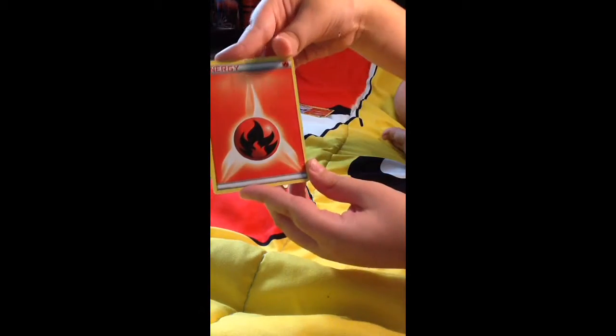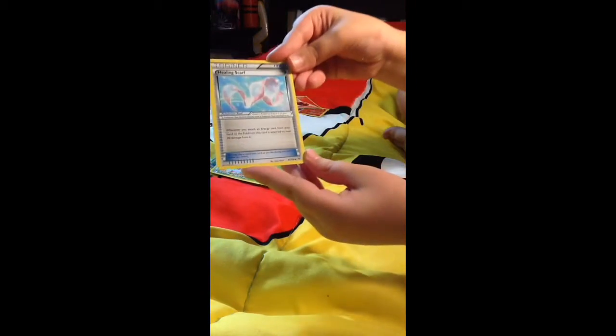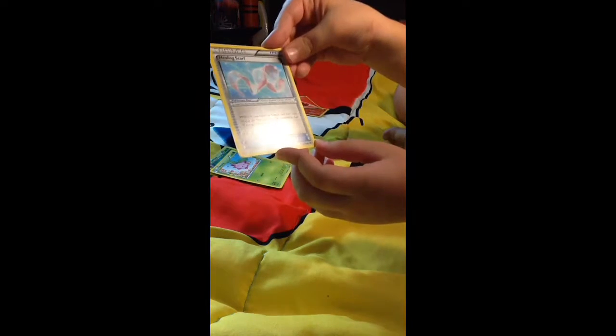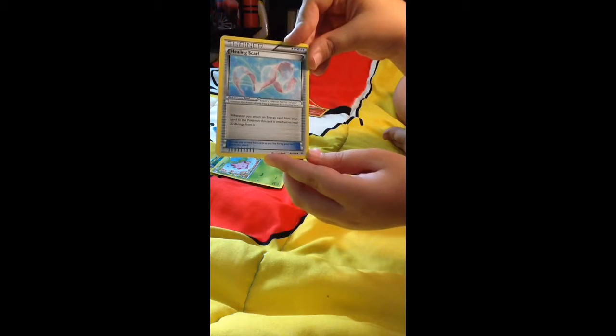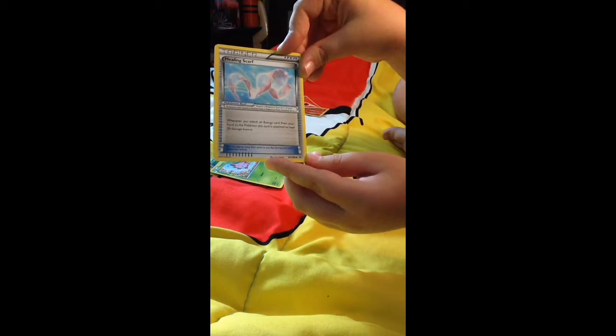Fire energy. Is it orange or red? I don't know. This is a healing scarf. Whenever you attach an energy card from your hand to the Pokemon the card is attached to, heal 20 damage from it.